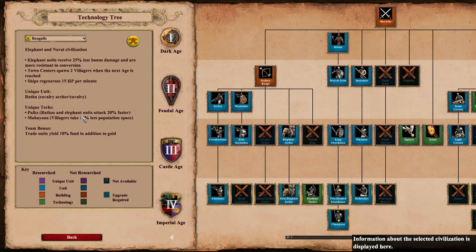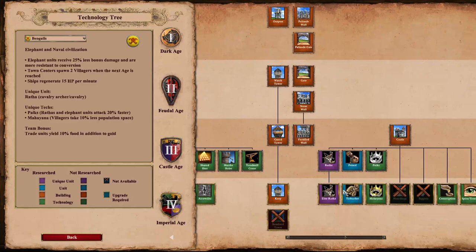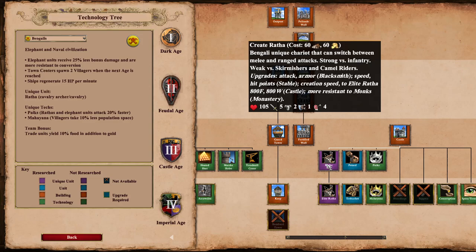Looking at the tech sheet, the thing that really interests me about Bengalis - I'm mainly focusing on the bonuses right now - is the fact that you get two extra villagers when you advance through an age, which is actually quite a lot. Say if you go up on 20 pop, you get two villas - that's 10% of your eco, that's quite a bit. And in Land Nomad, fast castle into unique unit is usually pretty strong and they have a really interesting unique unit.